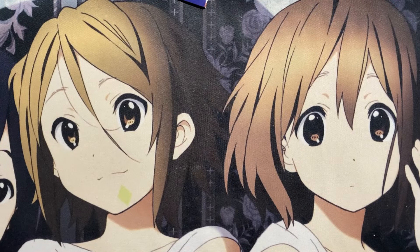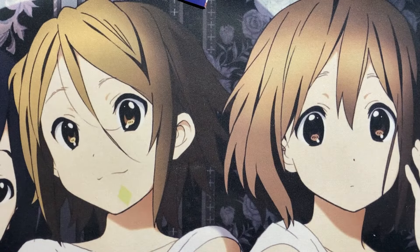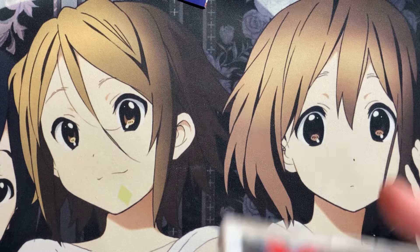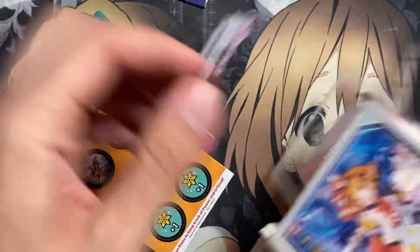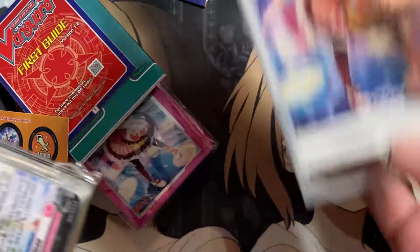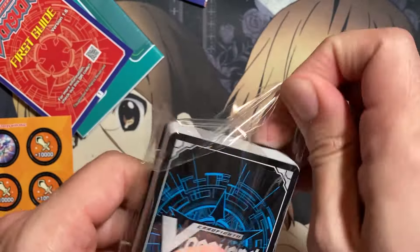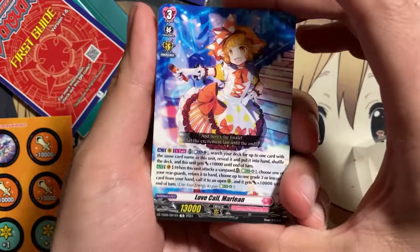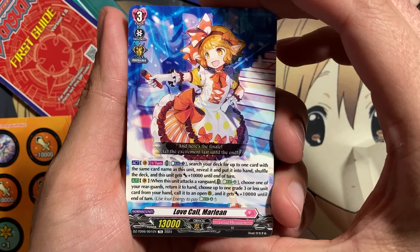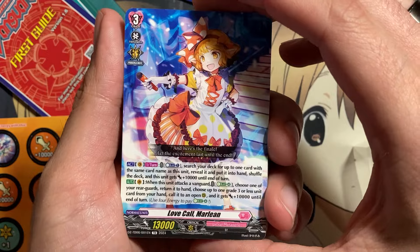On to the final deck — Lyrical Monasterio. I love that they're including Lyrical Monasterio with the actual anime now. Chris Rain definitely looks like a lot of fun, maybe one of the Divine Skill decks I want to build. We have Love Call Marlene: when this unit attacks a Vanguard, Energy Blast Four, choose one of your rear guards, return it to hand, choose up to one grade three or less unit card from your hand, call it to an open rear guard, and it gets plus 10.